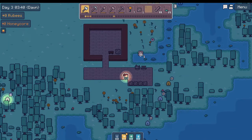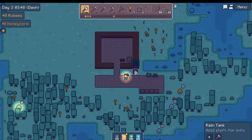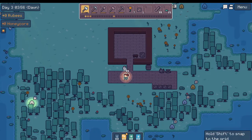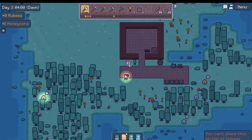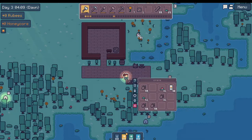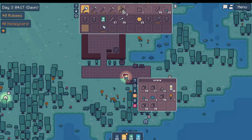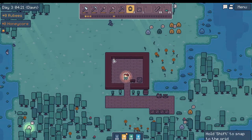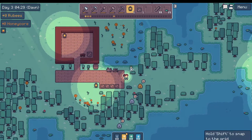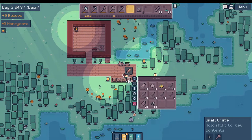We gotta put the rainwater barrel down — let's put it here. Let's actually have a couple. Just to put them down and get them out of my inventory. There's a bee we can put away. This book. We got a beehive here.